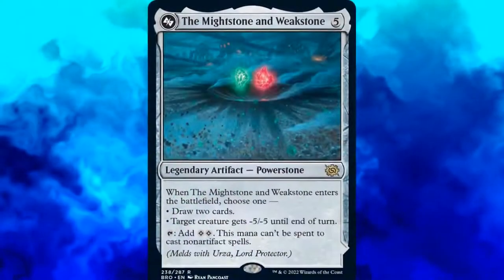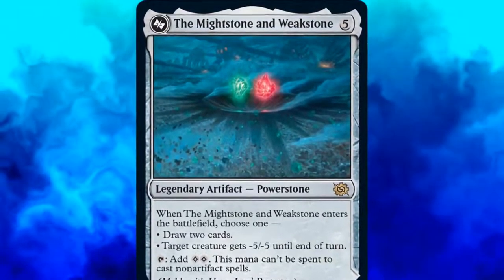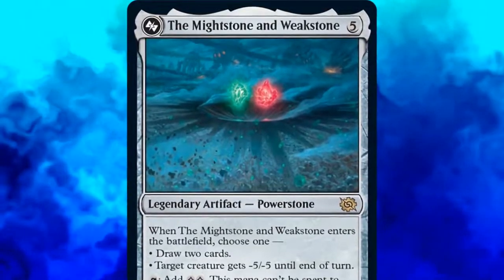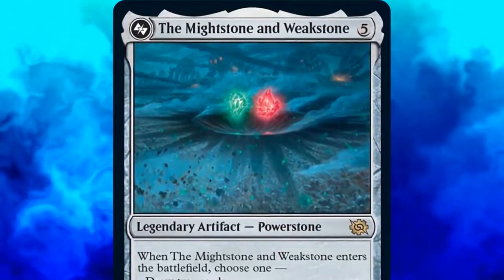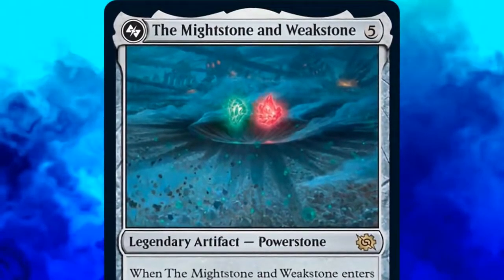The Mightstone and Weakstone, despite having an odd name, is a single 5-mana legendary artifact. When it enters the battlefield, we get to choose one of two abilities: either we draw two cards, or target creature gets minus 5, minus 5 until end of turn. Additionally, we can tap the Mightstone and Weakstone to add two colorless mana to our mana pool.